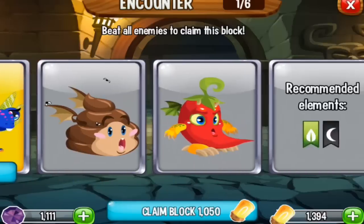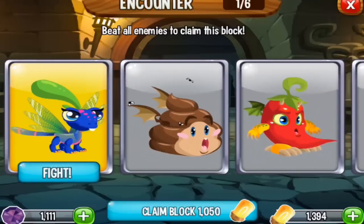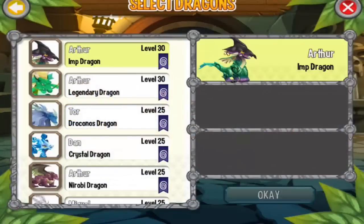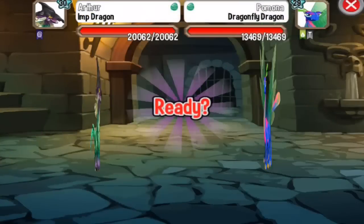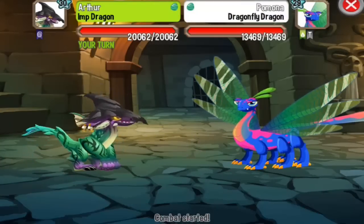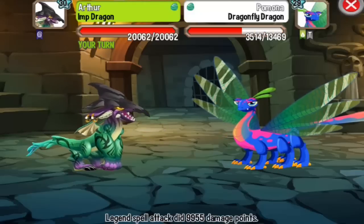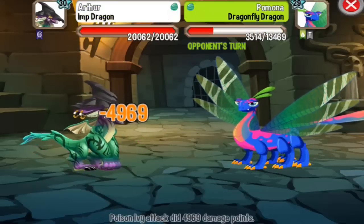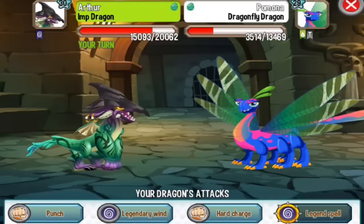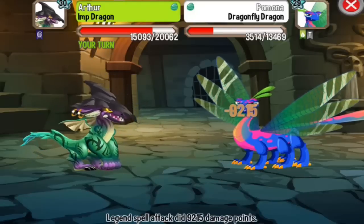You will have to combat two, three, four, five, six dragons — so let's fight all of these. I'm going to use my Imp Dragon, which we got in a past event, and use the Legend spell. I recommend you guys use legendary dragons to defeat these combat quests in Dungeon Island because I think it is easier.